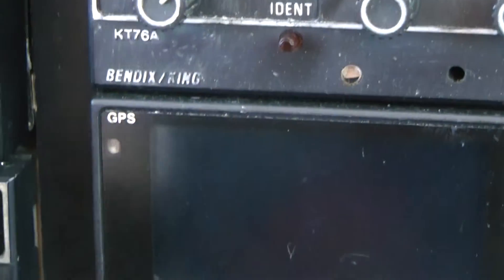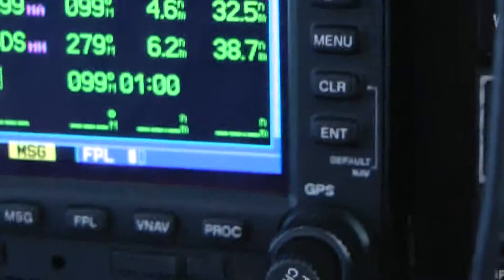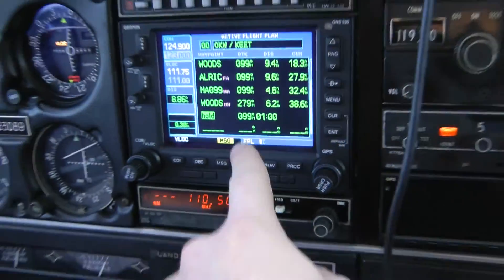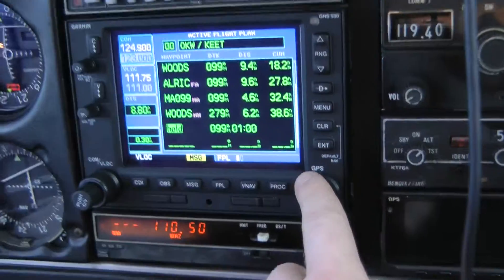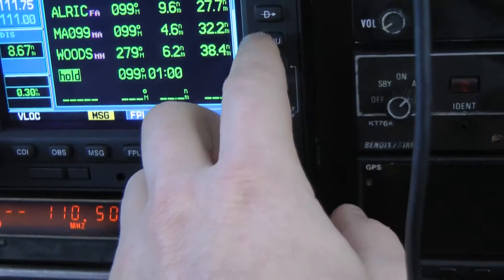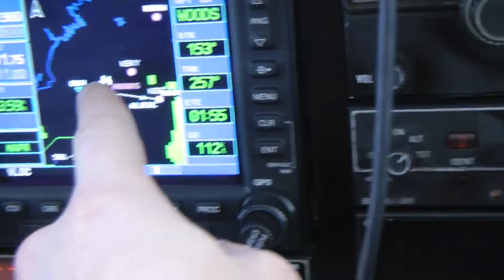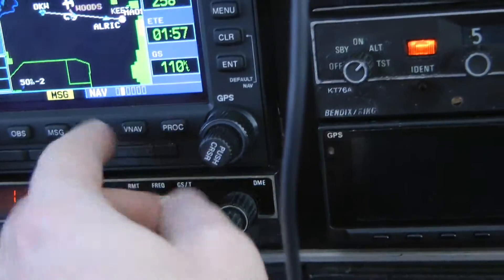Let me show you a little shortcut. You can probably put a hold — you have to zoom in on there. You can put a hold on here, enter. Holding pattern — you can set it at Woods or EKW or wherever you want.